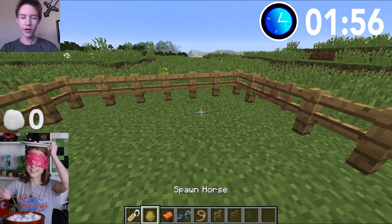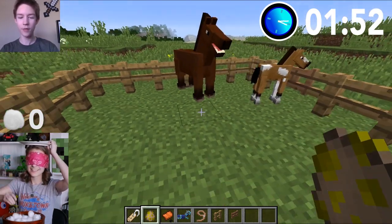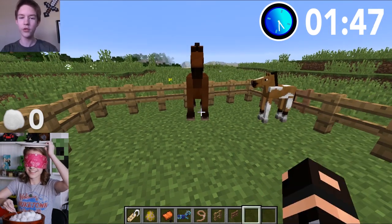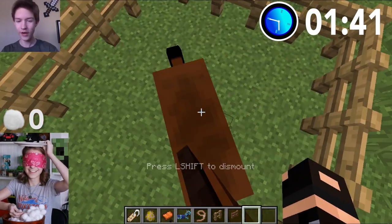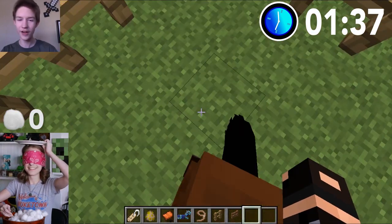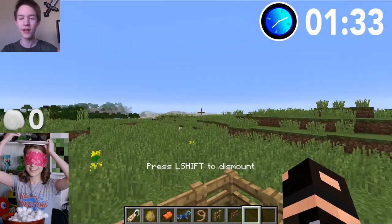So we have right here our horse — we got an adult horse. How you tame this guy is you're supposed to right-click on the horse. What he'll do is he'll kick you off — there, he kicks you off.